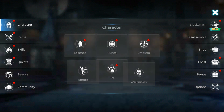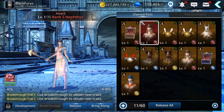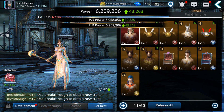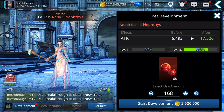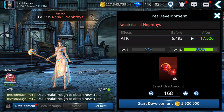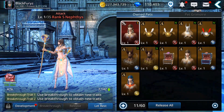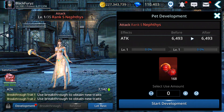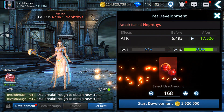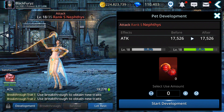Let's check which pets we got. I got this S-rank one. Do I have berries? Yes, let's level it up. Actually, I'm going to do this now — why not? 100k gold — that's great! Nice.